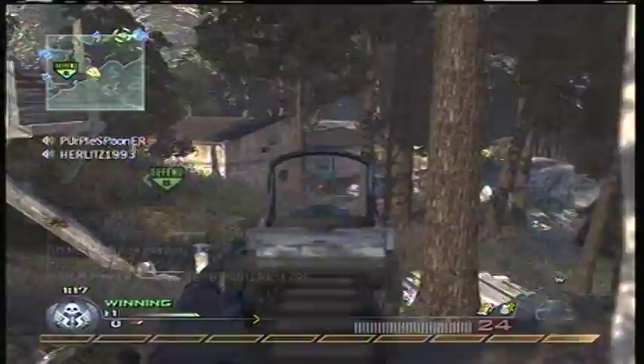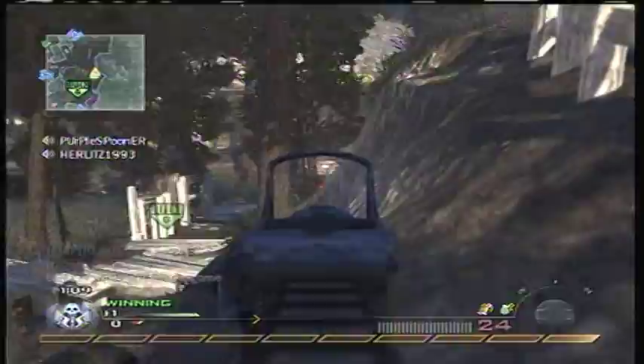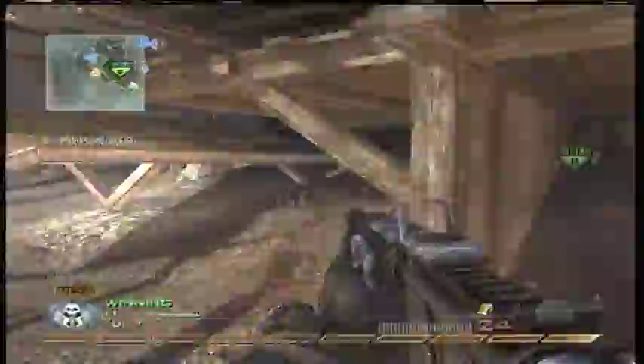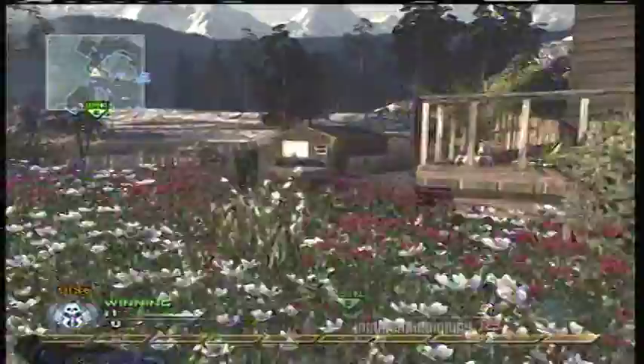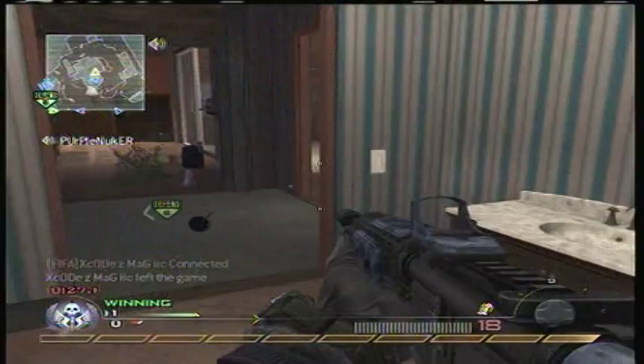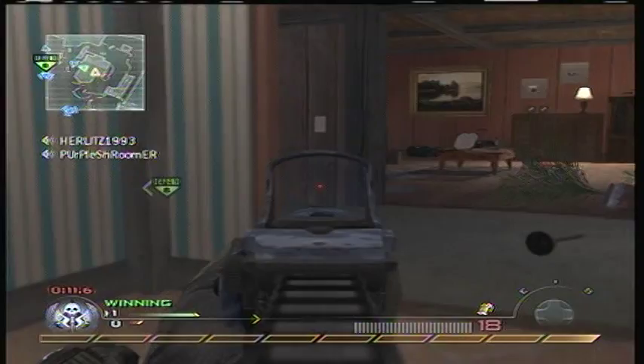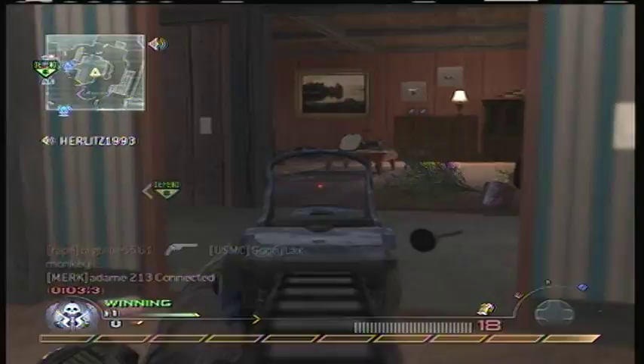Back to the gameplay. We're on Estate in demo mode, and I'm not sure this is necessarily a good idea, but when you're defending you want to make sure they don't get A — that's basically right next to your spawn, so it's much easier to defend than B. But for whatever reason we found it easier to spawn trap these guys and control them by giving them A and camping out B, which I don't really advise unless you're playing against a team that's not very good.